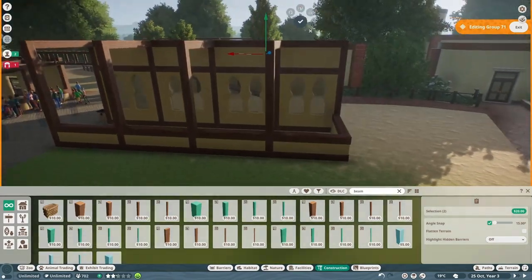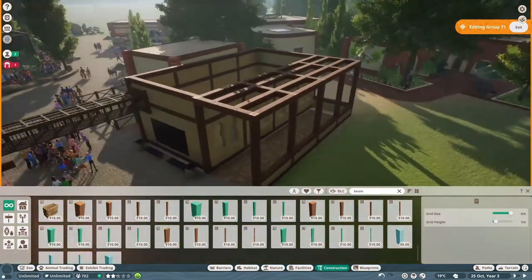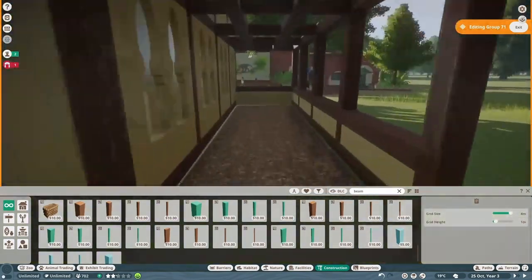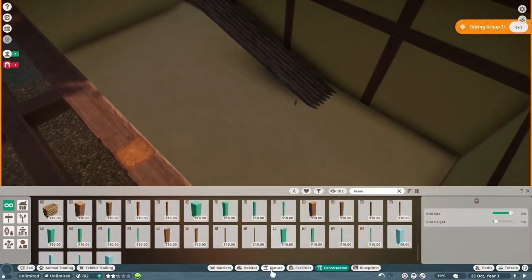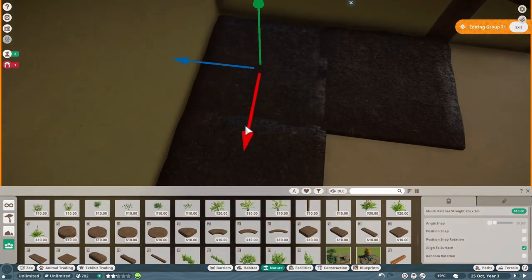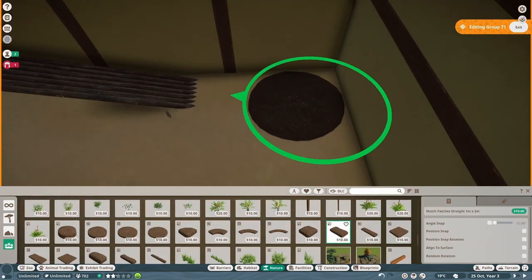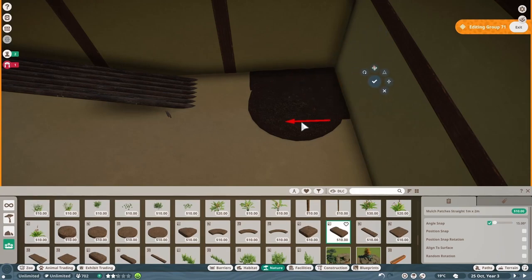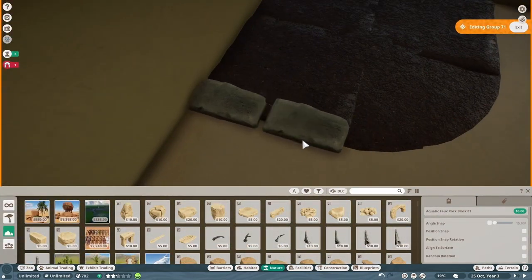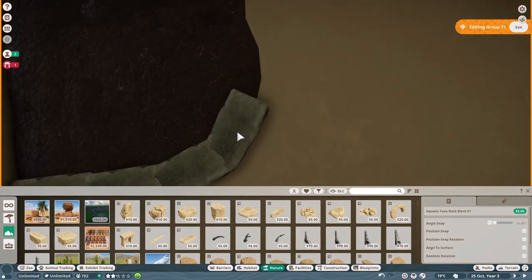I also put a lot of information boards around because I decided to make my own billboards for the meerkats as well. I really do enjoy making the billboards — let me know if you guys ever make billboards yourselves for your habitats and if you enjoy making them or find it a long tedious process. This is the first zoo that I've ever decided to make my own billboards for and I don't regret it at all. It's a lot easier than I thought it was going to be. This is also the area where the meerkats are going to have a lot more privacy, and I had a lot of fun making this area with the plastery, concrete-type floor style.